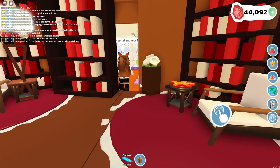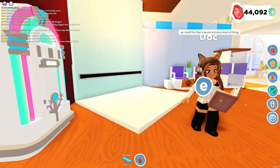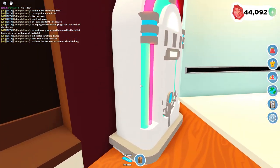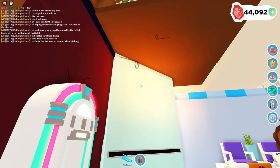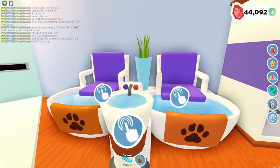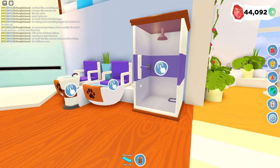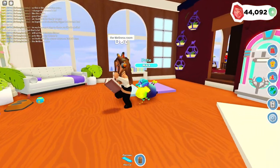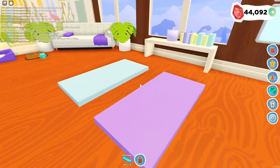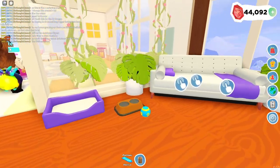So she built this like secret entrance kind of thing. It's a pet spa — or actually she calls it the wellness room. We have like a music jukebox right here. And then we also have, oh my gosh, look at this guys — it's where you sit down and get like a pedicure and stuff. And then we also have like a little yoga station right here as well, and then also like another sitting area.